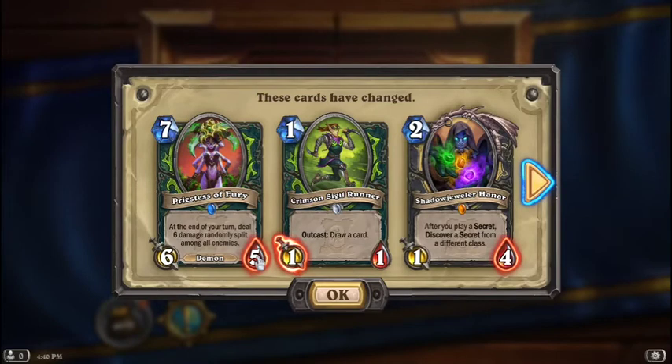Priestess of Fury used to be 7 health, now down to 5. Crimson Sigil Runner, I believe, had 2 attack, maybe 3 — down to 1 now. Shadow Jeweler Hannah used to be 5 health, now it's down to 4.